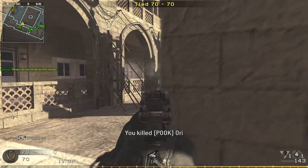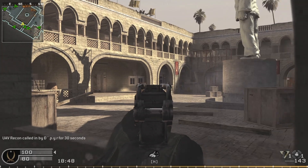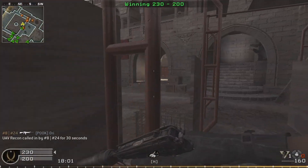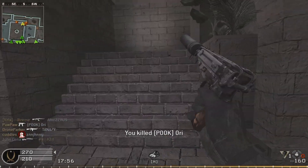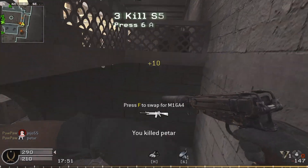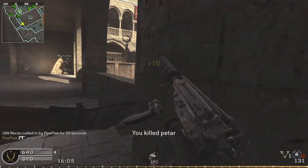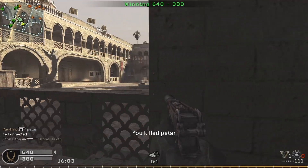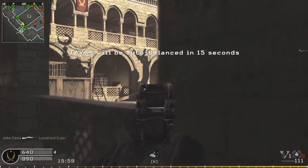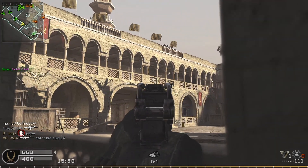I popped on the suppressor. I expect probably the damage to go down, probably the range too. Same reload problem. A nice double kill there. The damage seems to be about the same, honestly — maybe a little less from range, but close up seems to be almost exactly the same.